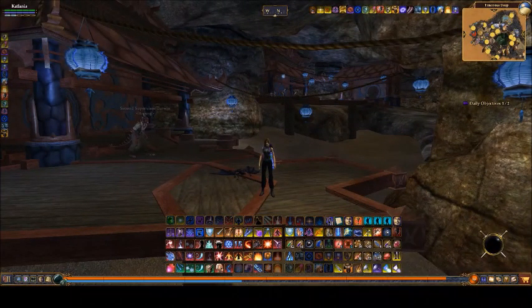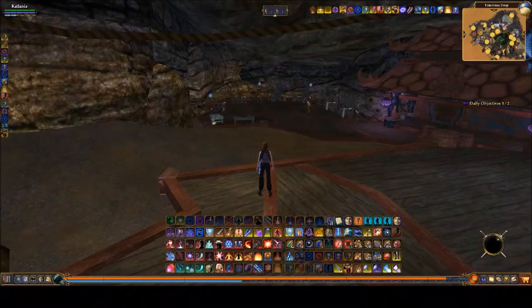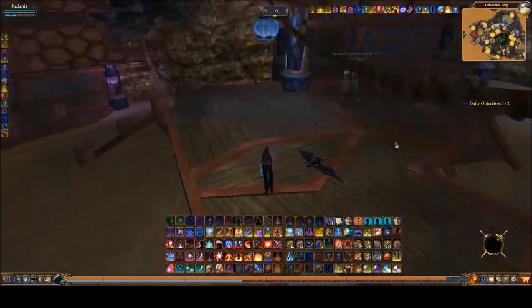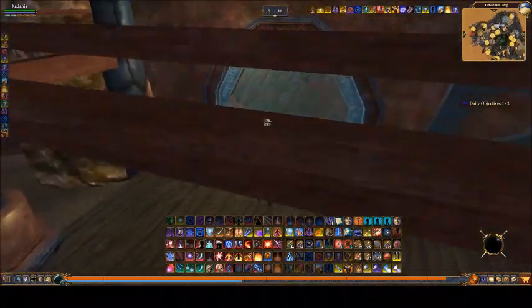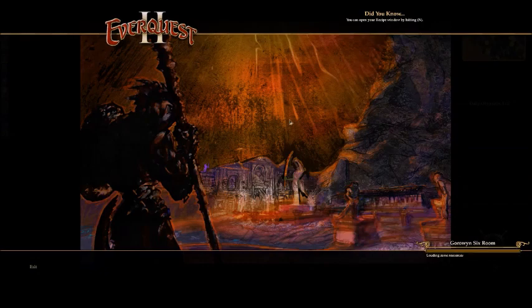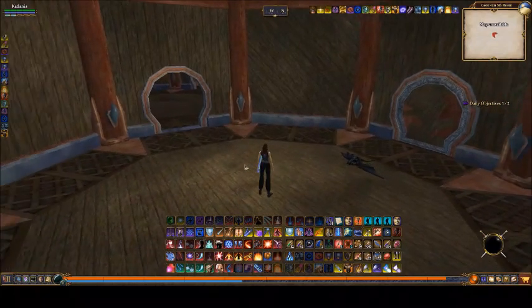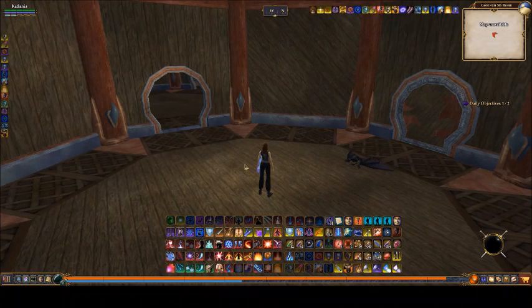Here we are in the Gorowen housing section. The nice thing about Gorowen — very similar to New Halas — is that you have all your housing here plus a crafting section really nearby, making it super convenient to pop out of your house and do some daily crafting. That convenience is probably only surpassed by your guild hall crafting. You do not have to be a citizen of Gorowen, Narek, or Freeport to have a home in those cities — as long as you're evil-aligned, you can purchase a home in any or all of those places. If you're good-aligned, you'll do the same thing but in the good-aligned cities.